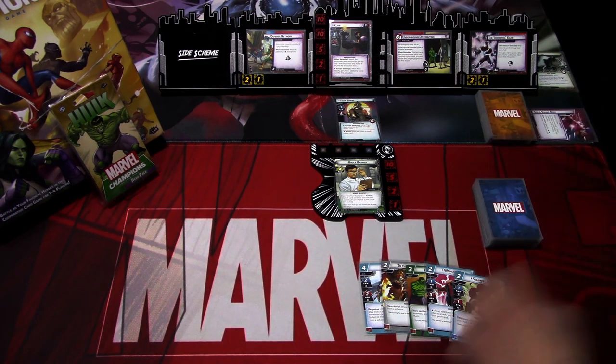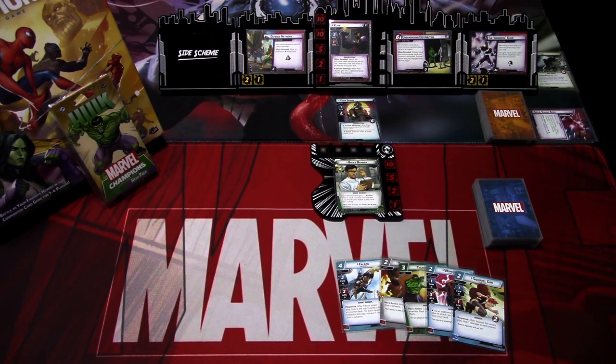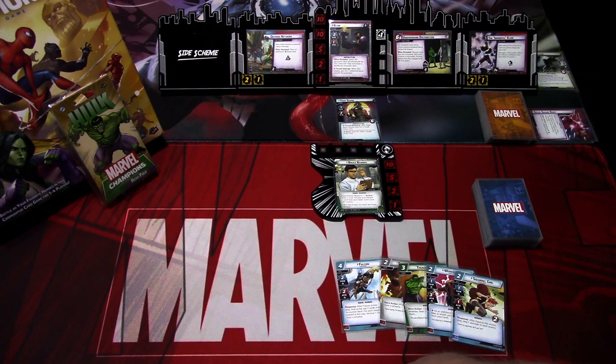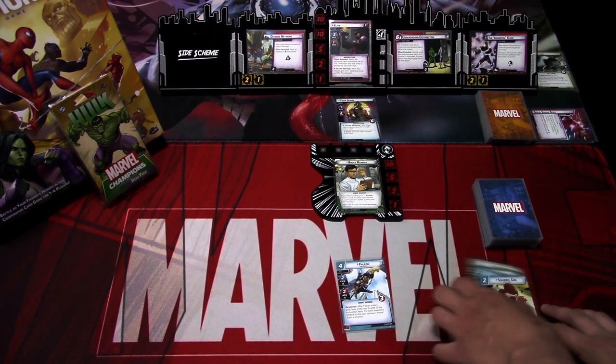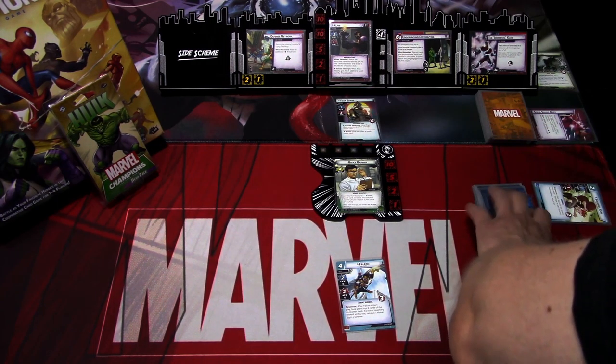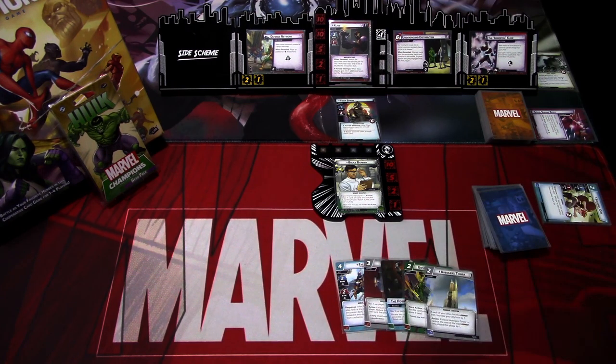There are way too many allies to play right at the start. Falcon could actually be useful — we could get rid of the Immortal Claw, and also help get rid of the Defense Network. I'll discard all of this and see what I draw. We get Helicarrier, Power of Leadership, Unstoppable Force, and Avengers Tower.